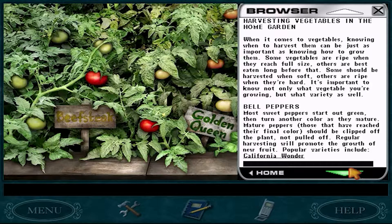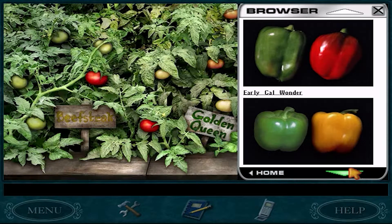When it comes to vegetables, knowing when to harvest them can be just as important as knowing how to grow them. Some vegetables are ripe when they reach full size. Others are best eaten long before that. Some should be harvested when soft. Others are ripe when they're hard. It's important to know not only what vegetable you're growing, but what variety as well. And then it's gonna walk you through what each thing looks like.